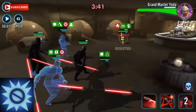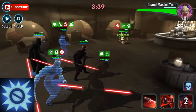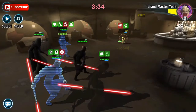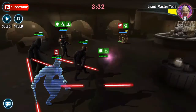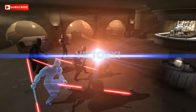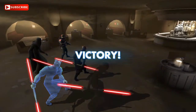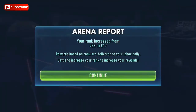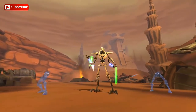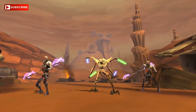Darth Maul's unique ability is Power of Hatred. At ability level 7, whenever an enemy is defeated, Darth Maul gains stacking bonuses for the rest of the encounter: first enemy defeated grants 20% critical chance; second enemy grants 20% evasion; third enemy grants 20% max health recovery on hitting with an attack.